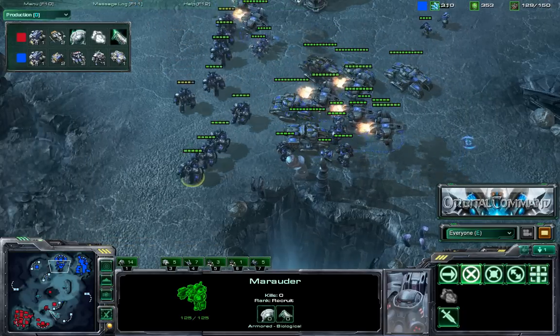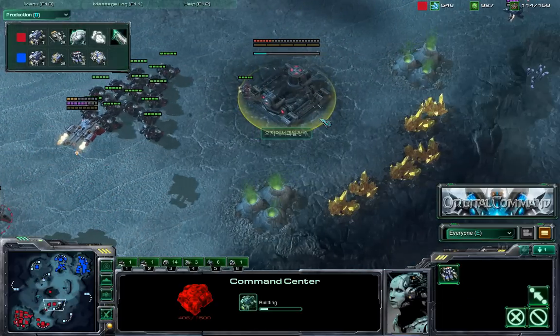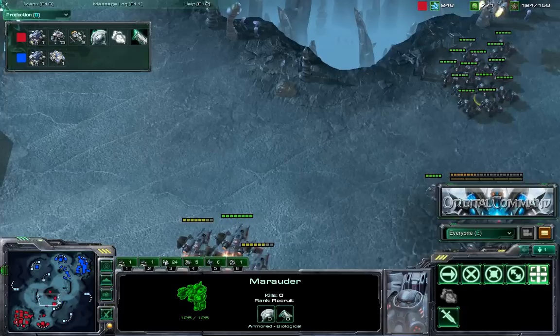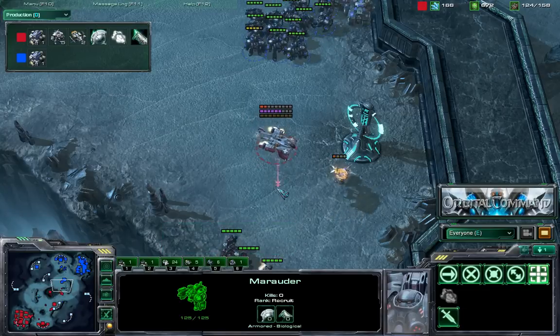Cool knows what's going on. He's preparing his own army — they're fairly similar actually. Now he's picking up the high yield minerals. This place is very hard to defend with the openings on the left and right side. The units are preparing for a clash — they're going to meet at the Xel'Naga watchtower.